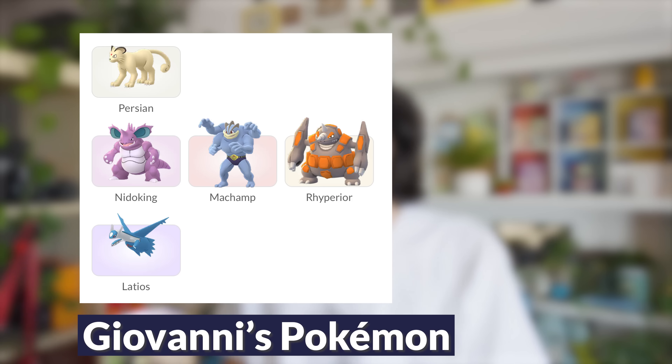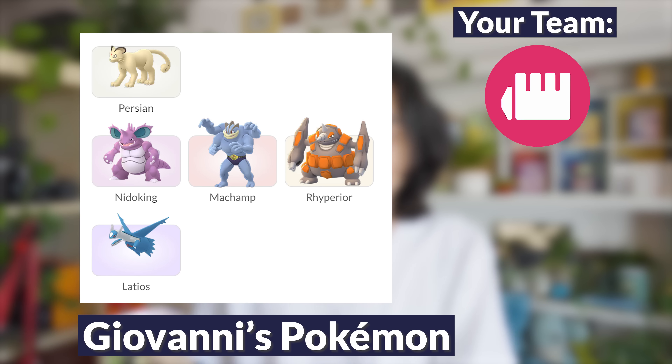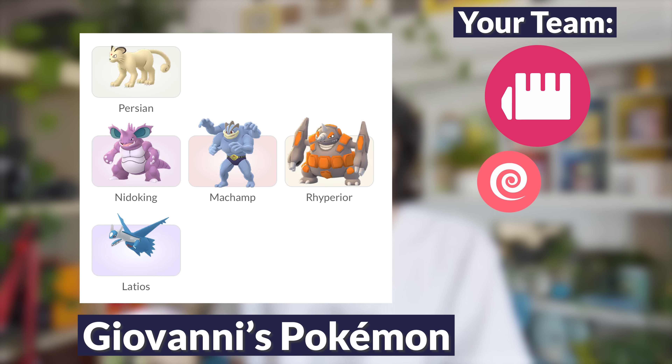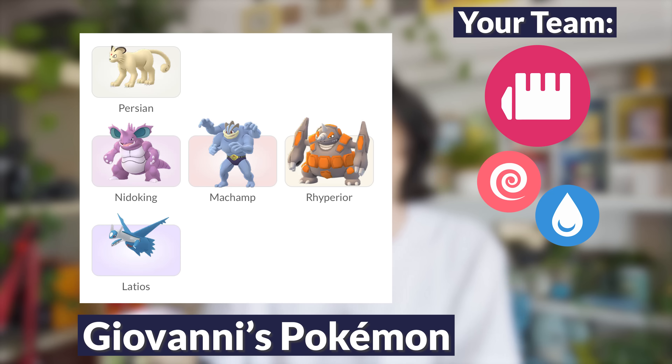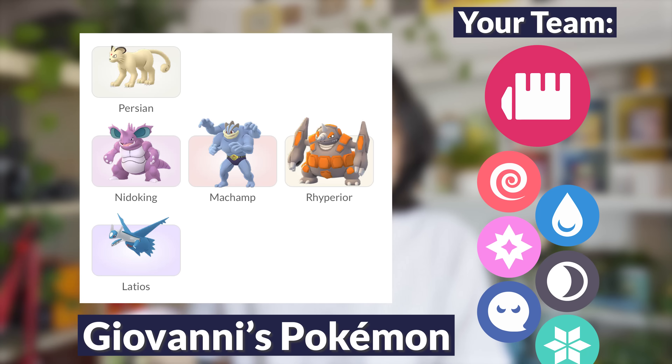And then finally, we have Giovanni, who always leads with Shadow Persian. His second Pokemon is going to be Nidoking, Machamp, or Rhyperior. And his third Pokemon is now the new Shadow Legendary, Latios. I recommend leading with a Fighting-type — Lucario is always great. In your second slot, a Psychic-type is good against Nidoking or Machamp, or a Water-type is good against Nidoking or Rhyperior. Latios is Dragon and Psychic, so it has a lot of weaknesses: Fairy, Dark, Ghost, Ice — lots of options, so it's up to you.